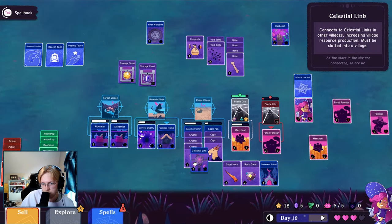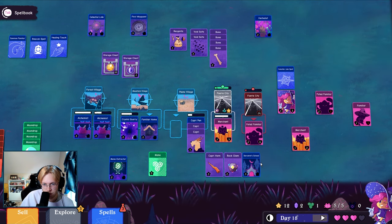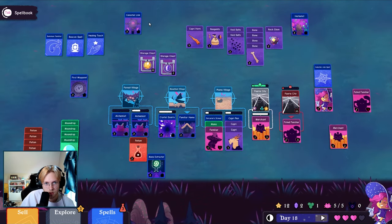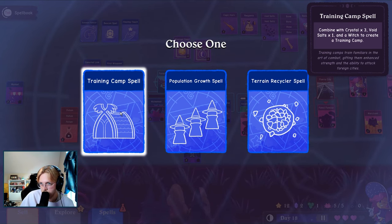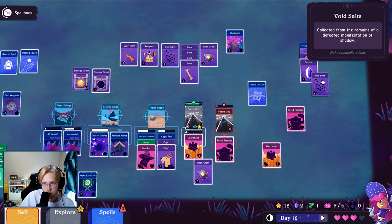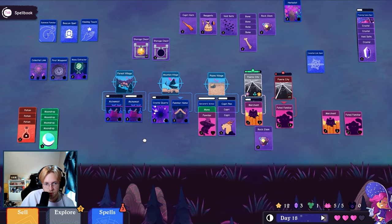Resource production — so that's not super good at the moment. I would like to find silver sage so I can use this. Okay, so now you go here — mana, familiar. Put the horn up here, rock gem up here. Maybe discover some new spells. A terrain recycler — I think this is how you get the heroes. Crystal three, void salt. Go here. Need one more crystal, there we go. Mana extractor can go over here. Still need a location.